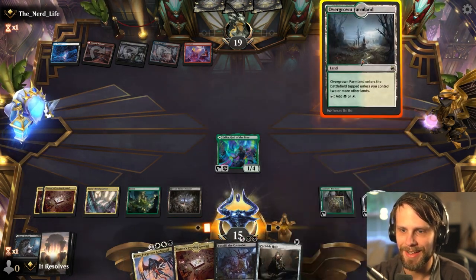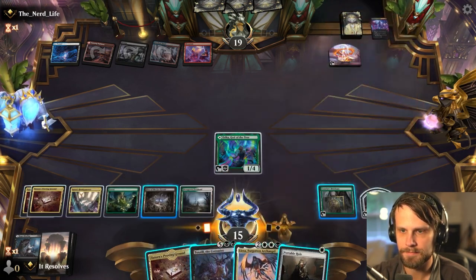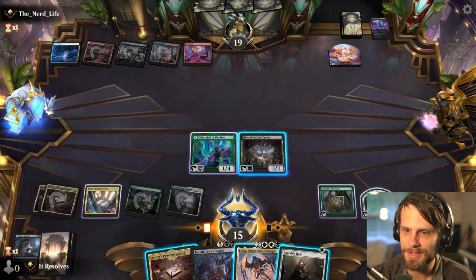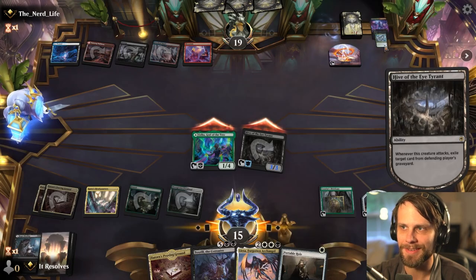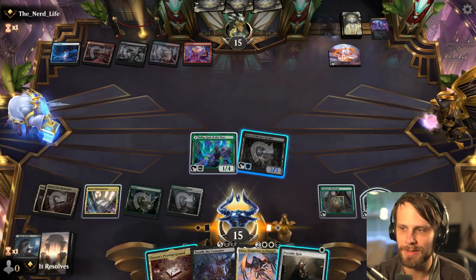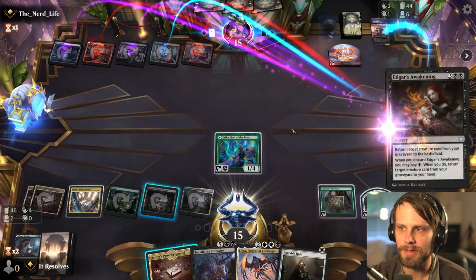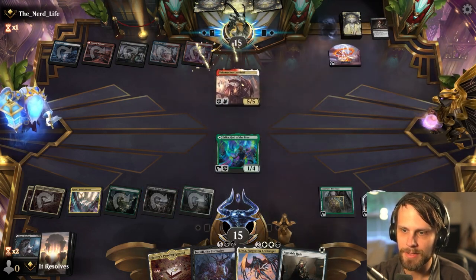We kind of have ways to answer it though. I'm going to be the safe player — I've fallen for this way too many times. We're going to get Koma out of the graveyard. I'm not really interested in losing to a really powerful spell like that. We're also not over-committing to the board, so we can start slowing some things down if we need to.